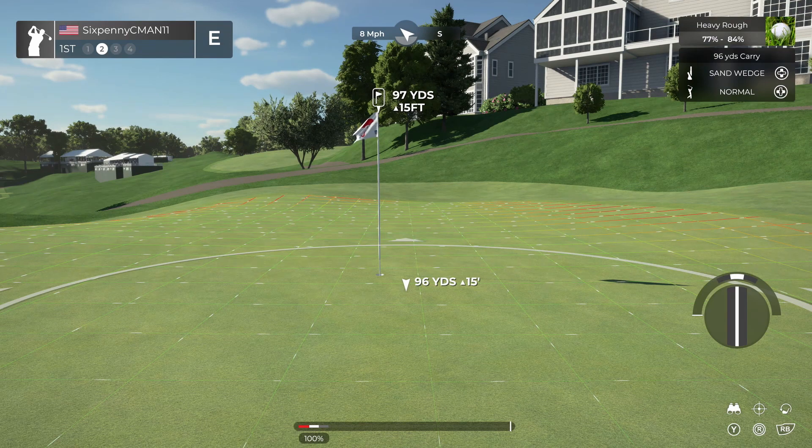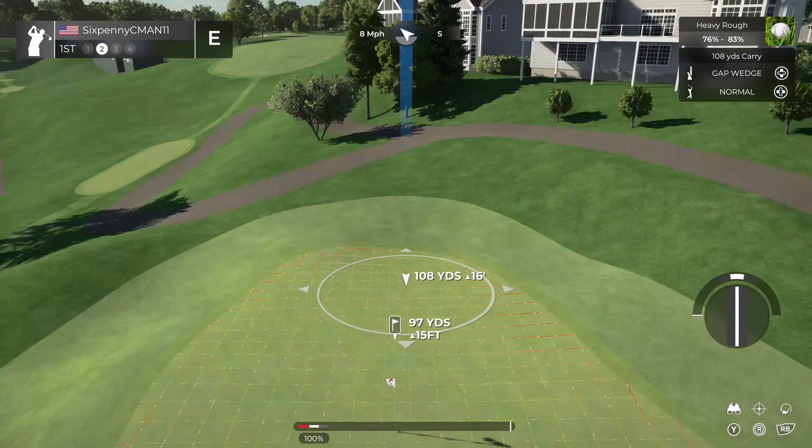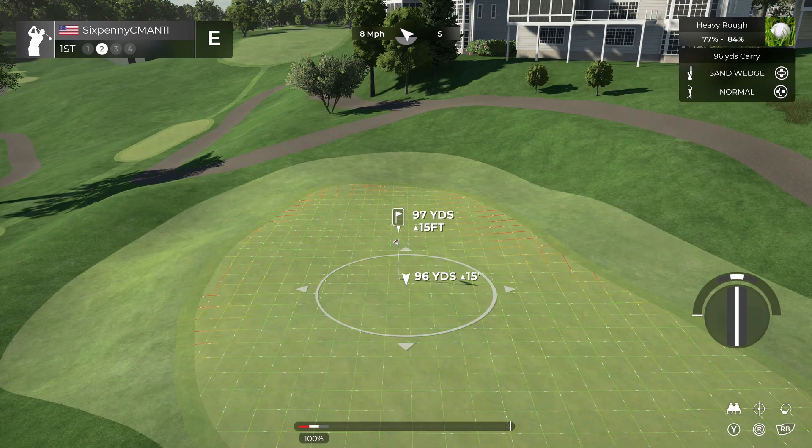Next we need to look at the rough. You need to look at the club you're hitting — let's look at the sand wedge. The sand wedge is supposed to carry 96 yards. Look at the lie in the top right corner — it's a 77% to 84% lie. If the shot is dead straight, you're most likely going to get that 84% lie. So let's take 96 times 0.84. To turn that into a percentage, put a decimal in front of it in the calculator and multiply by the yards. That gives you 80. So not taking into account elevation changes, this club is only going to carry 80 — so I know that's not enough.